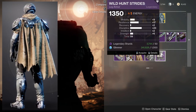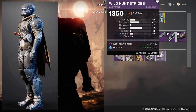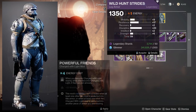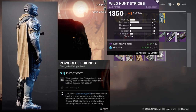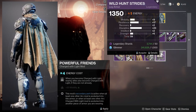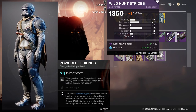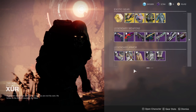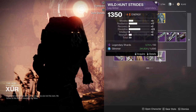Then you have the Wild Hunt Strides — a 9 in Mobility is pretty terrible, so I'll put the mod on it to get to 20, and then another 10 on top of that, so it hits around 39-40, which is pretty gross. Resilience at 17 is really good because I can get it up to 19, and Resilience is really good right now. Overall, Hunters got really good stuff — specifically the Helmet, which is really gross. The Boots are pretty good too.